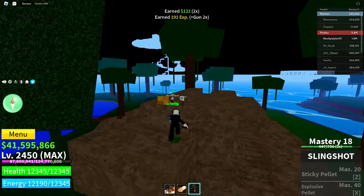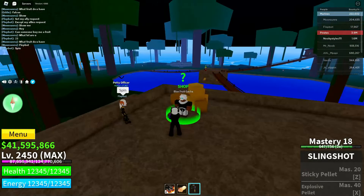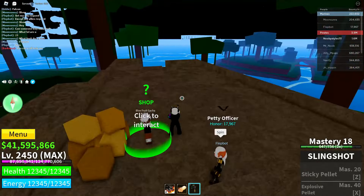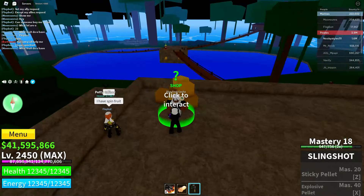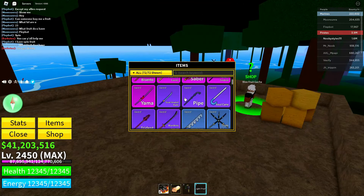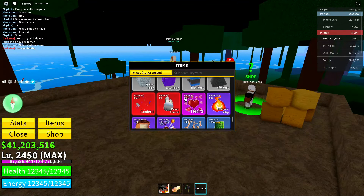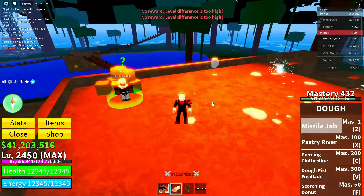After killing the NPC, go over to the blocksuit dealer and get yourself a fruit. If you don't have enough money, go collect some and come back to get the fruit. I'm going to get myself the fruit since I have the money. I got the life fruit — nice. I already have the life fruit, so I can only get one.